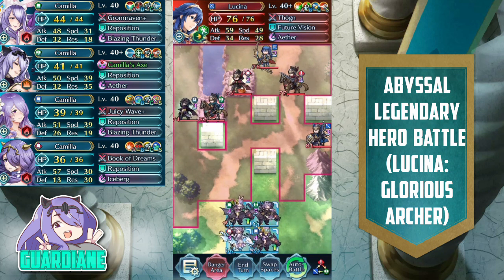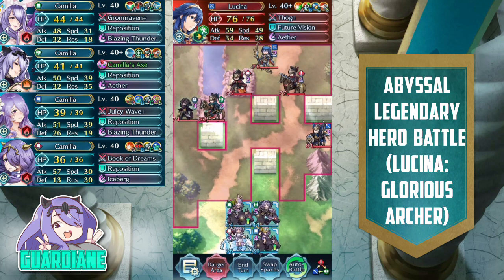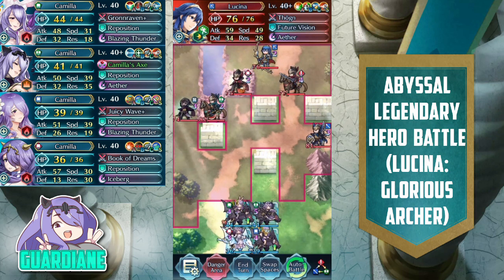Guardian E here with another Camilla Emblem Clear video in Fire Emblem Heroes. Today, we're taking on Legendary Lucina, Glorious Archer, on our very own Legendary Hero Battle Reboot on Abyssal Difficulty. She's back in the game, her map has returned, and it's time for us to take her on with Camilla Emblem.